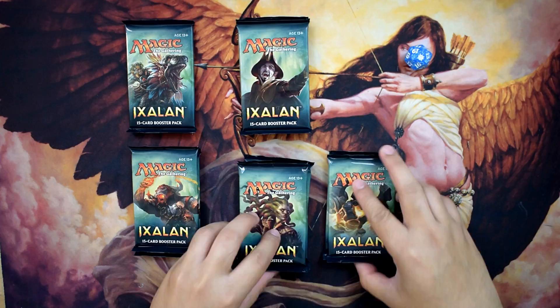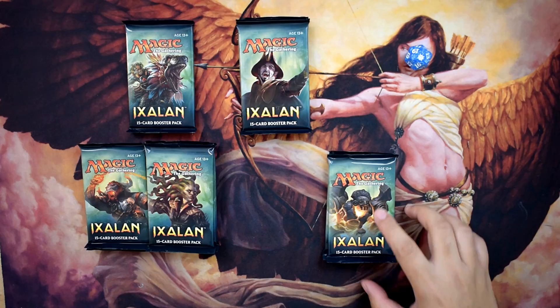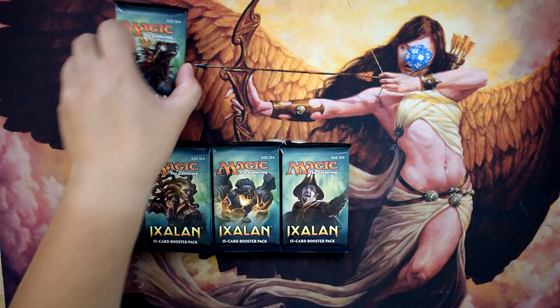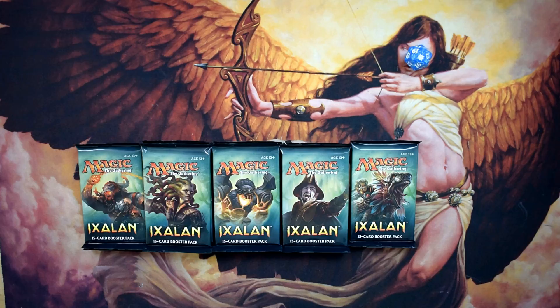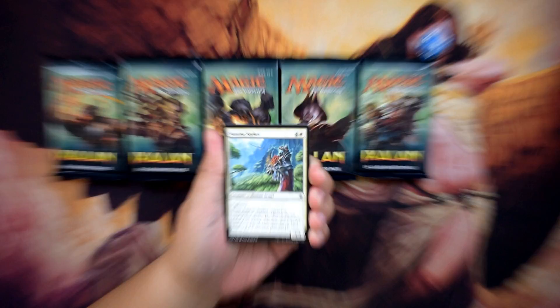I divided them by pack art. We got a minotaur pirate, Vraska the gorgon pirate, something that looks like a robot relic, the conquistador pirates — actually vampires — and only one related to dinos. We'll start with the minotaur pack. Let me close up a little bit to help you see the cards.